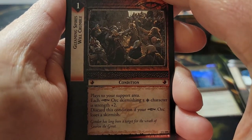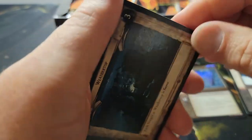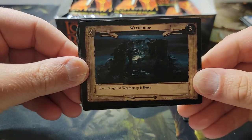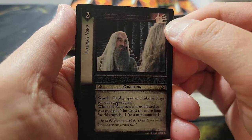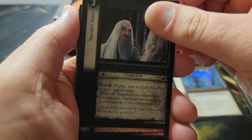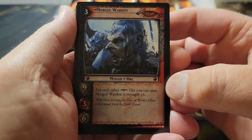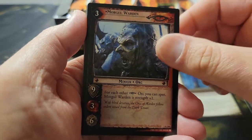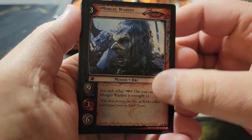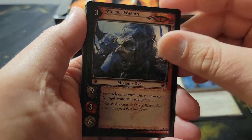Pack four: first uncommon — 'Gleaming Spirits Will Crumble,' Sauron culture. Second uncommon — the Weathertop, site two. Third: 'Traitor's Voice' — that hand is the White Hand of Saruman, so that's the Uruk-hai culture for the shadow. And our rare: Mortal Warden — for each other Sauron orc you can spot, Mortal Warden gets strength plus one. You can flood the board with cheap Sauron orcs and pump this guy up, but he is unique — that dot means you can only have one copy in play at any one time.